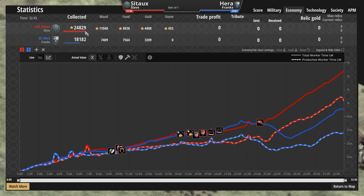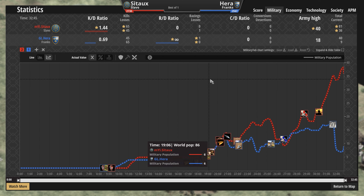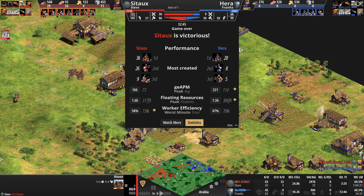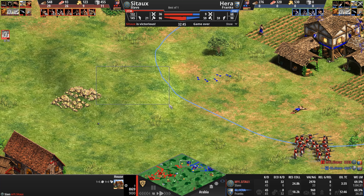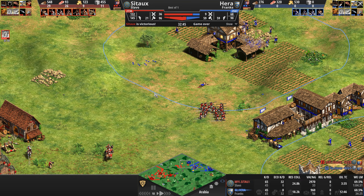The monks probably win that comparison but let's look at the economies: about 6,700 more resources gathered for our Slav — more gold, stone, food, and wood over his opponent. Militarily, one raze and it's Hera who got it. So, like pulling a Viper: keep your opponent's infrastructure, train whatever you want, don't care about knights and cav archers, just go straight for the villagers. Sito gets 32 of those: 65 kills to 45. Hera got more military kills including that cool mangonel sweep.